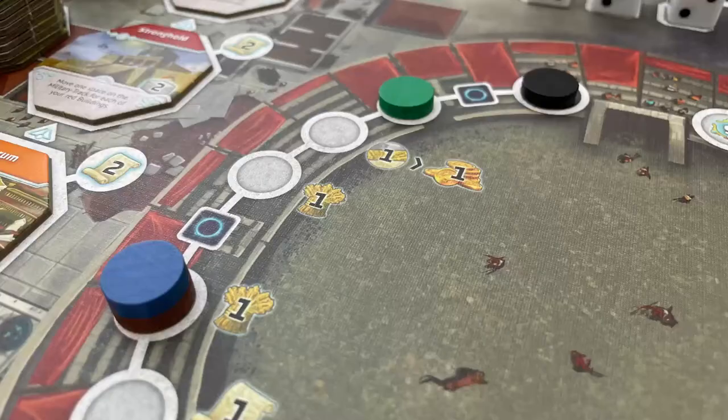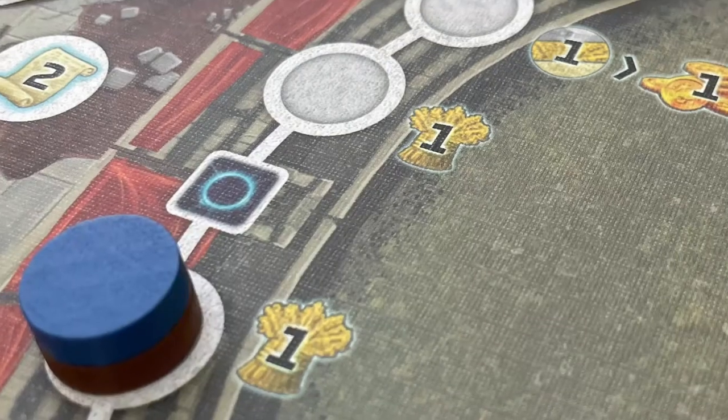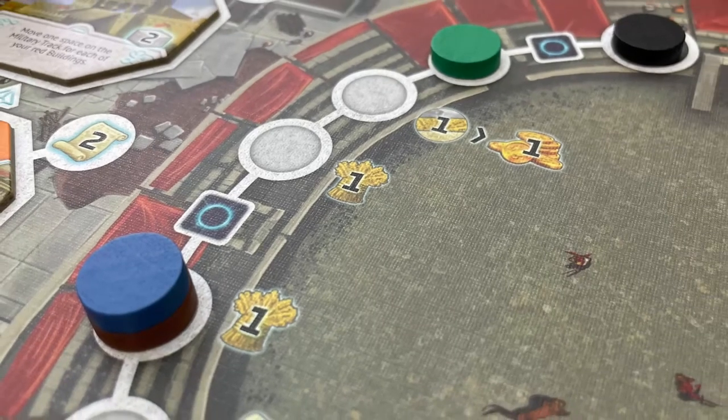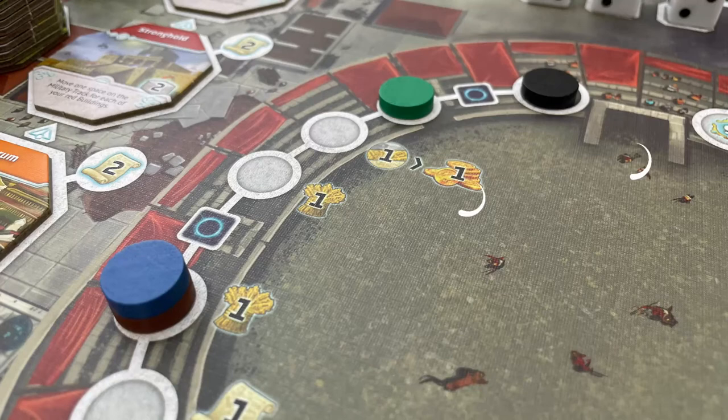The axe and sword is to attack. First receive any bonus next to the military token. For example, for this space you gain one food. This space lets you change one basic resource for a gold. Gain one victory point for each disc weaker than yours — remembering those on the same space are the same strength — as well as one victory point for each boundary passed. For example, blue is ahead of two players and has passed two boundaries, so a score of four points.